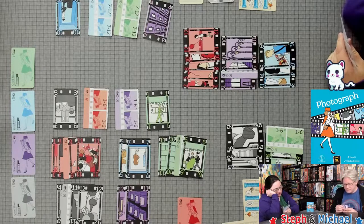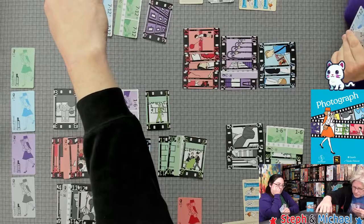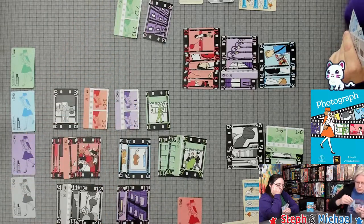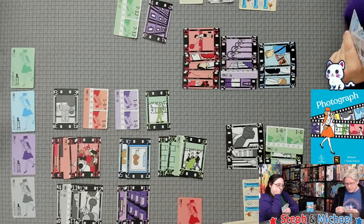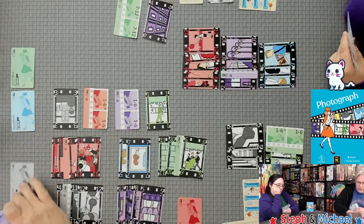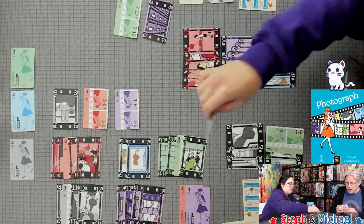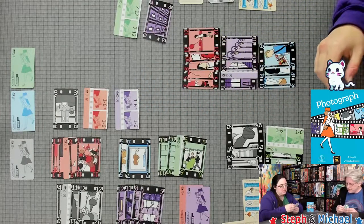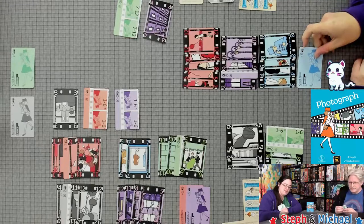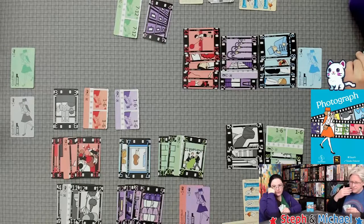Steph takes two cards and winds the film, playing two. A nice shot! Michael takes one card and plays one — a good shot with blue! It's actually a good shot. How about that!